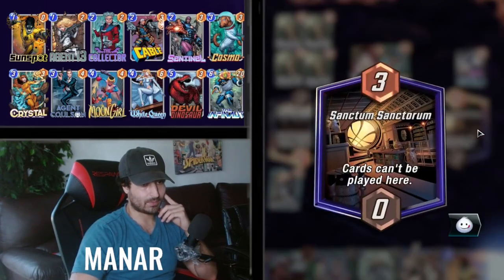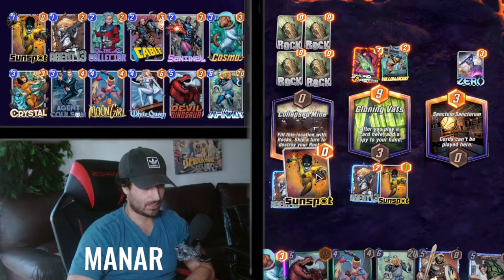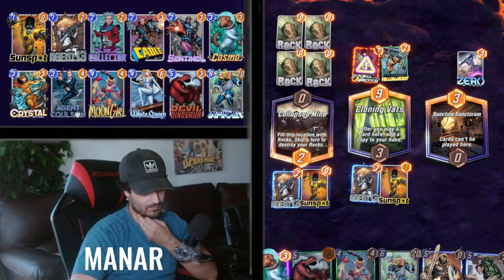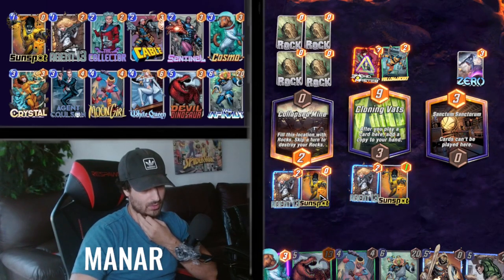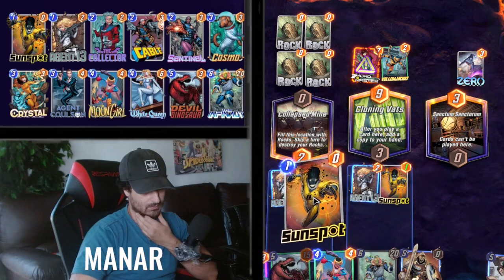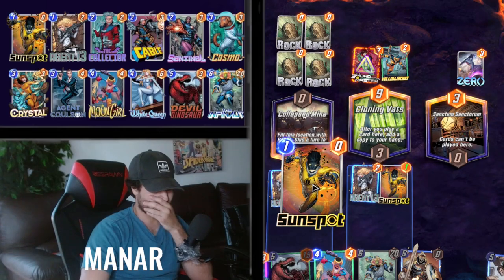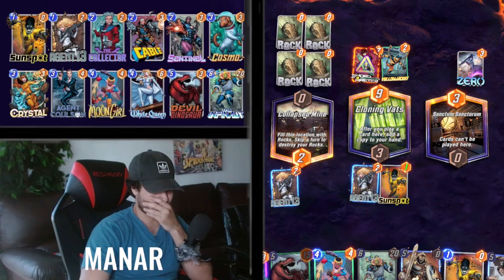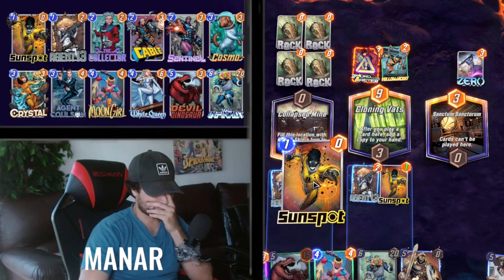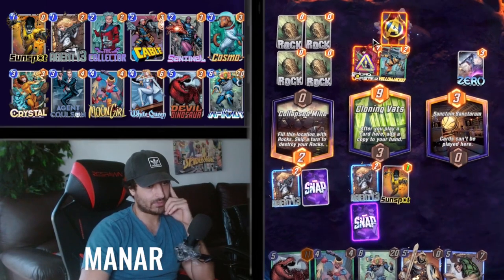Cards can't be played there so we just take over these two locations. Play another Sunspot. This is turn four — we're just steadily reducing our hand. We could play Cosmo here actually, it'd be great to play Cosmo here.